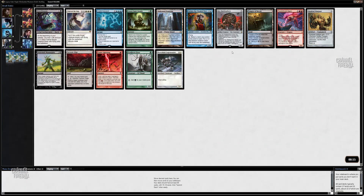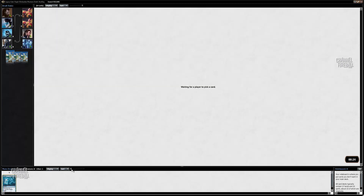Hey, this is Josh McLean with ChannelFireball.com and today I'm going to be doing a legacy cube draft. So here's our first pack. This pack is not too bad. I'm going to take Cryptic Command because it's one of the better cards here — it gives us a direction to start with.